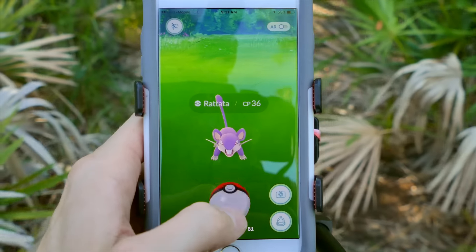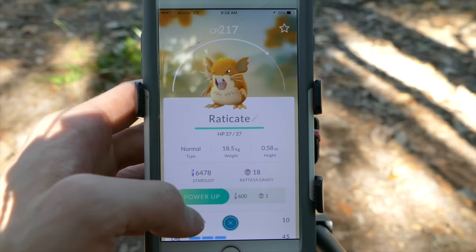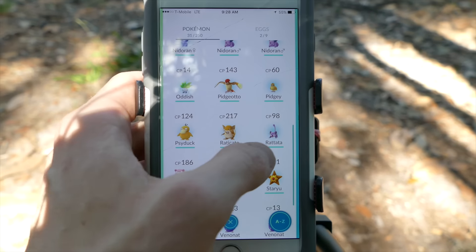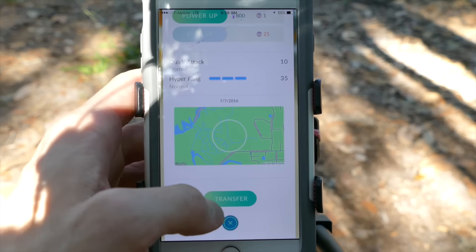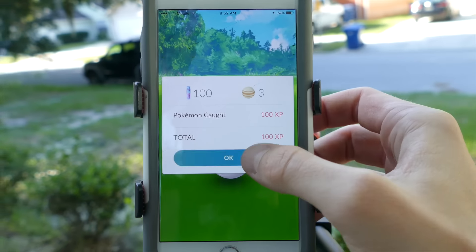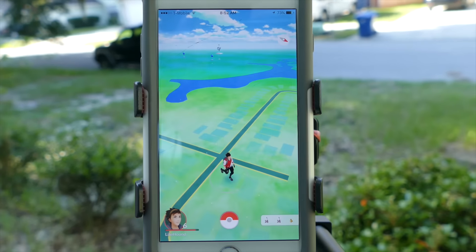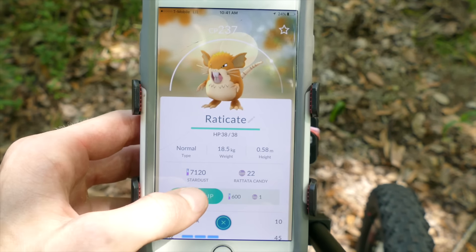Catch every Pokemon you can for experience, but also because you're always looking for a higher level Pokemon. You can transfer the lower level Pokemon to Professor Willow, who will give you candy specific to that Pokemon. You can transfer directly after a Poke Battle by scrolling under the map. The candy can be used to evolve and level up your Pokemon.